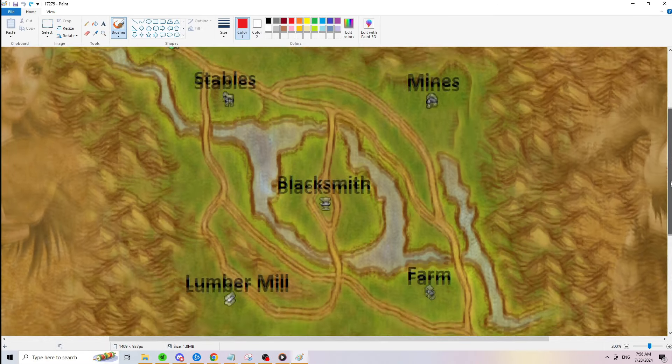If you were to do the three base strategy and win the fight at Lumber Mill, but lose Blacksmith, the best play would be to push up to Farm or Stables. By the time this fight concludes, those bases will be getting ready to uncap and will be the first bases that come up for capture again.